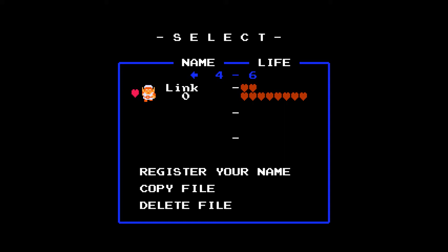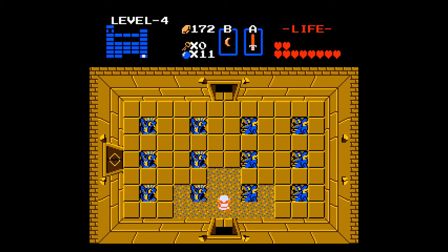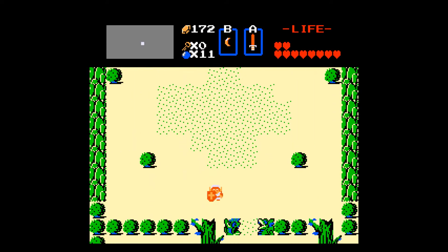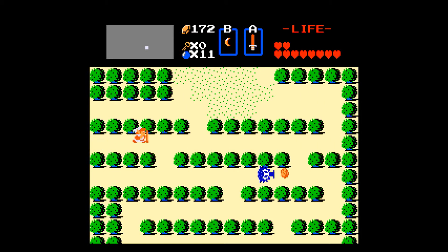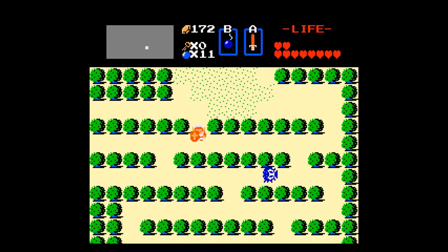Hey everyone, welcome back to more of a big hunk of Hyrule. So finally we got a blue ring — makes me feel a little bit safer. Also got the red candle, so now we can actually do a little bit more scouting in this place. We wanna start looking around for stuff. This is just a shortcut which you need the ladder for. And the red candle is very nice because there are no limits on candle use.